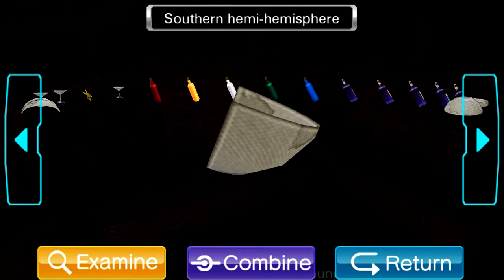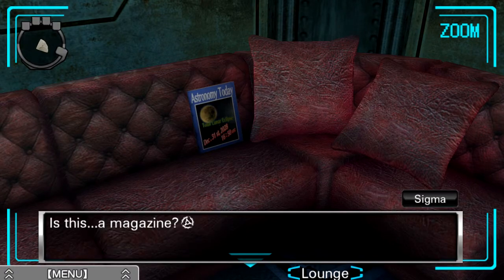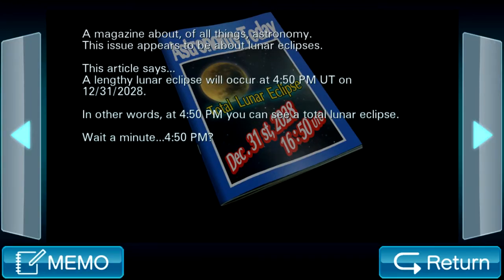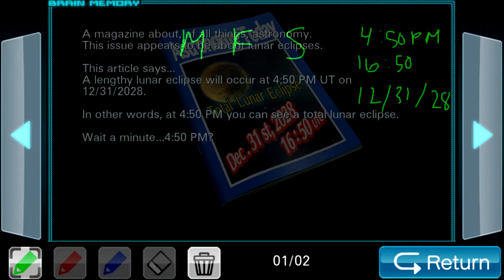Northern Hemisphere — I haven't noticed the second hemi. That's funny. Anything behind these pillows? There's something behind this cushion — Astronomy Today. Is this a magazine? It looks like astronomy — we found an astronomy magazine. A magazine about, of all things, astronomy. This issue appears to be about lunar eclipses. This article says a lengthy lunar eclipse will occur at 4:50 p.m. UT on December 31st, 2028. In other words, at 4:50 p.m. you can see a total lunar eclipse. So I'm going to write this down: 4:50 p.m., which is 16:50 in military time, and it's a total lunar eclipse on the 31st near 2028. I'm not 100% sure how it's pertinent yet, but we'll see.